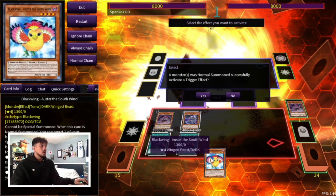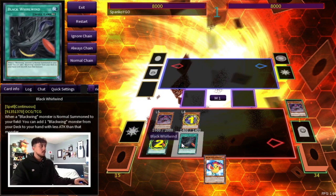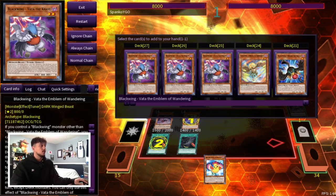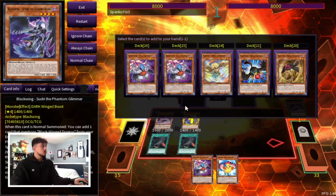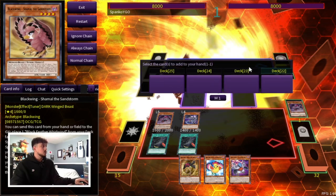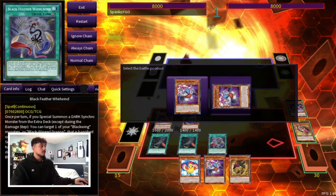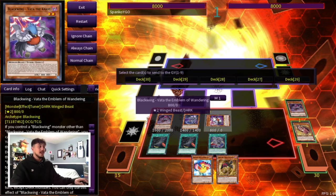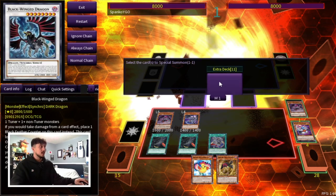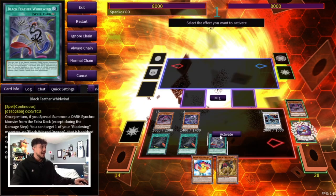Let's normal summon our Sudri here. Oster is also a follow-up but it's also going to be used in this combo as you guys will see. We're going to activate our Sudri as Chainlink 1, then our Black Whirlwind as Chainlink 2, as well as our other Black Whirlwind as Chainlink 3 — we're getting to search three cards off a single normal summon, which is insanely powerful. With the first Black Whirlwind let's search Vata, with the second Black Whirlwind let's go with Harmatin, and off Sudri we're going to search Shamal. Shamal is going to be great here — we activate its effect to set our Black Feather Whirlwind. Then let's special summon our Vata. Vata puts monsters in your graveyard, so we're going to send Zephyros as well as Chinook. Putting Chinook in the graveyard is very important because it's going to get you an extra hand trap at the end of this combo.